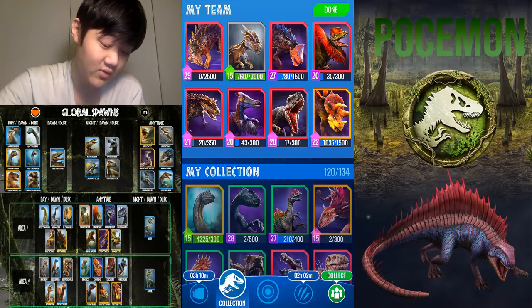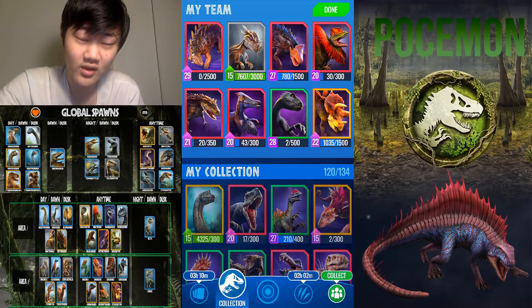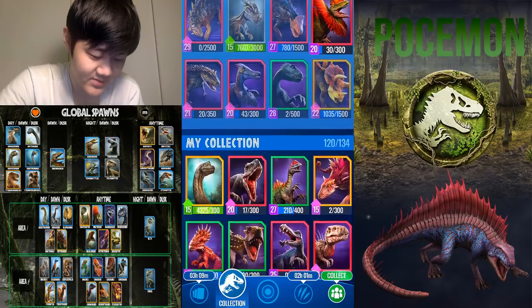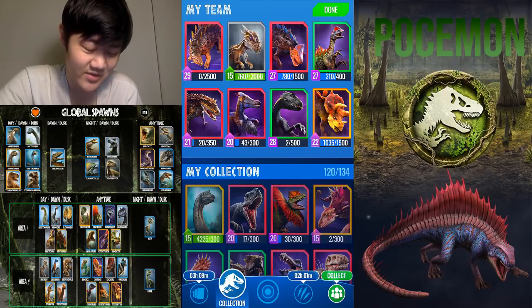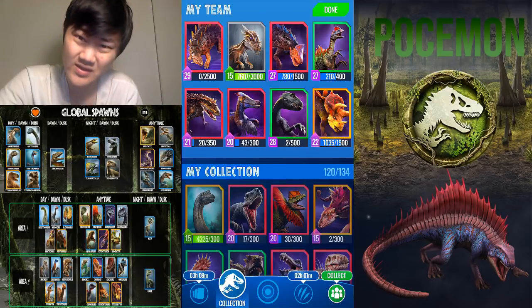Now let's talk about unique dinos — these are the absolute endgame dinos. The first one you'll probably get is Indoraptor since there are so many Indoraptor events and the components are all global. Take out Indominus Rex for Indoraptor — one of the best dinos in the game. It has a chance to win every matchup in the game, that's just how strong it is. Next, let's upgrade Diloranosaurus into Diloracheirus — you need Deinocheiros from Local 1, but once you get it, it's an absolute monster with two rampages, distracting strike, superiority strike, really high base damage, and 129 speed.